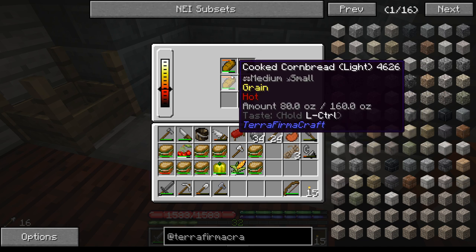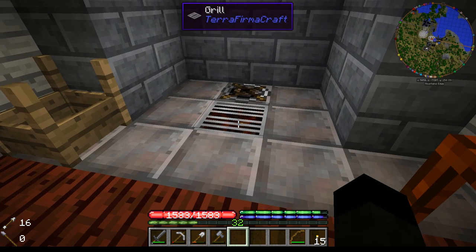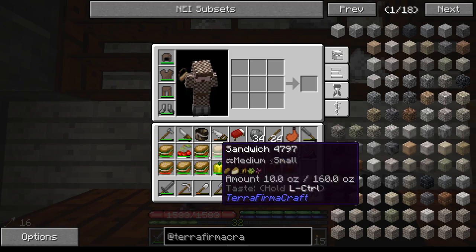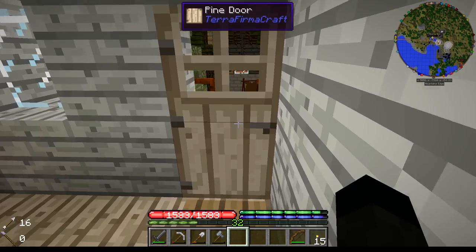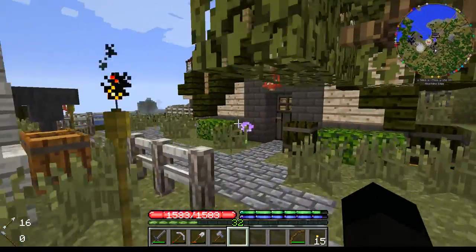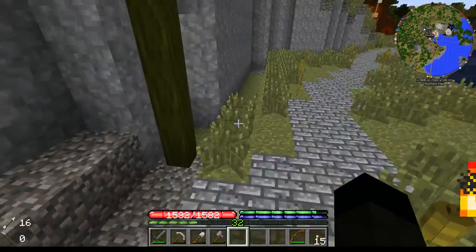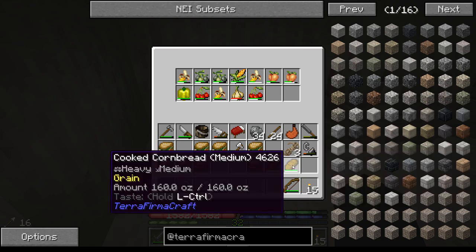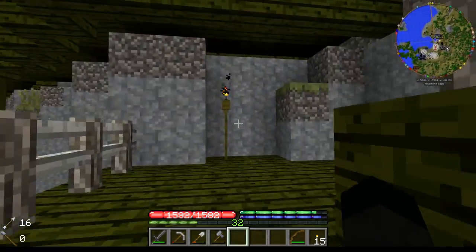Oh, cornbread! Grab them quick, stack them — we're good. That sorts us out food-wise. I'll put some of this away. You know, I forget that I put the pressure plates in, so I go and open the door then step on the pressure plate and it slams in my face — which in real life would probably be highly hilarious and very slapstick — but it doesn't quite have the same effect in this game.